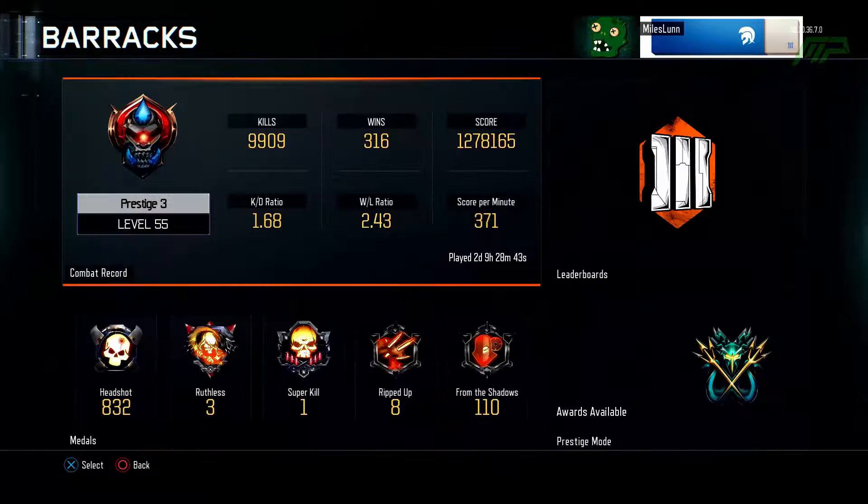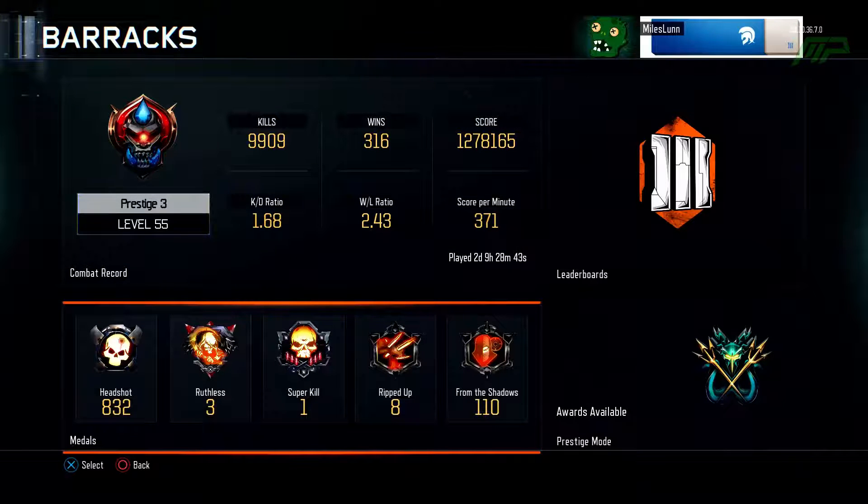And that is all of my stats in Black Ops 3 thus far — 800 headshots, 3 ruthless medals, 1 super kill, 8 ripped up medals which I don't know what they are, and 110 shadow kills, which are kills using Active Camo.